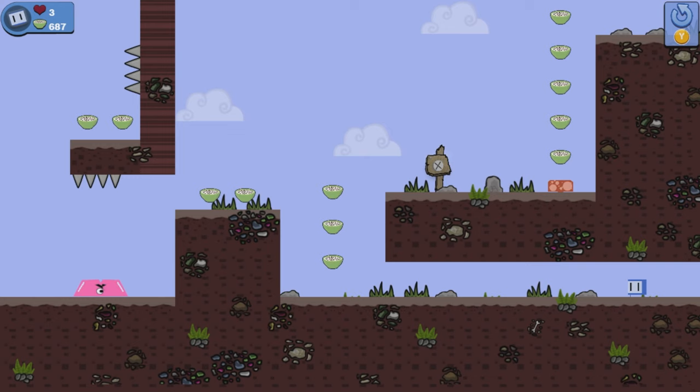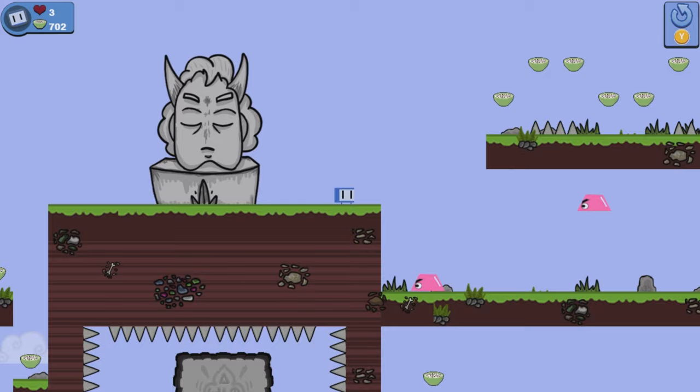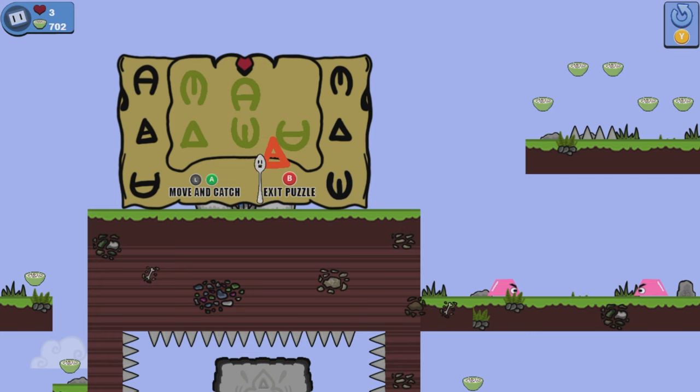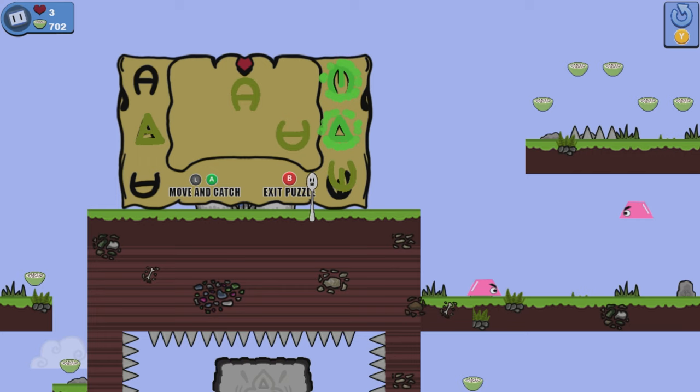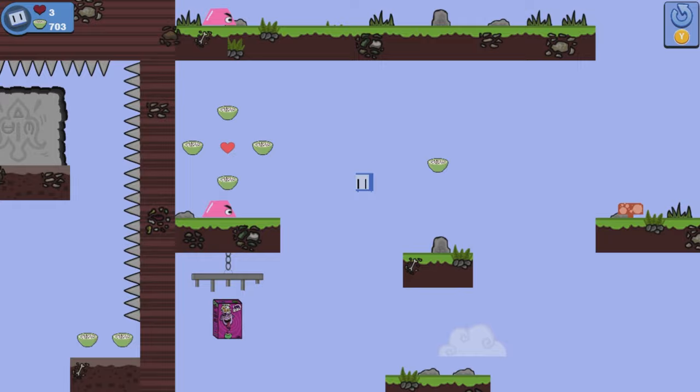Make our way to the right hand side and our first rare cereal is in sight. Keep going until you see this demon statue — match three symbols that glow green and this will unlock the cereal below. Go back down, grab that cereal and our next achievement is all ours. Grab the key by the statue to the right and make your way to the exit.